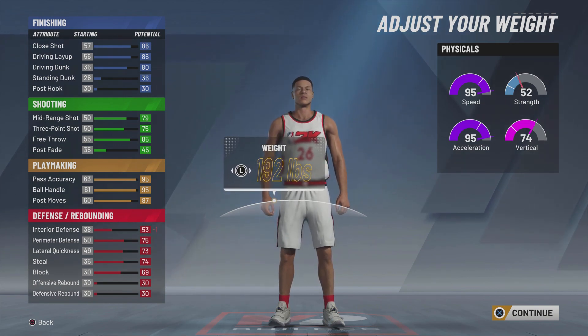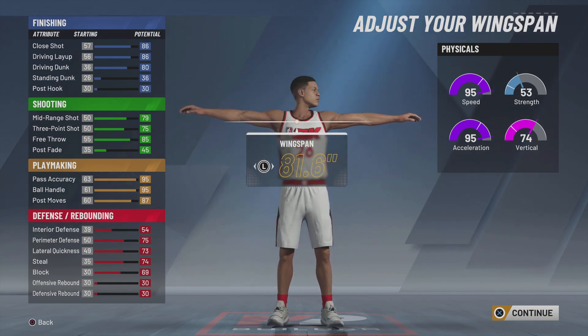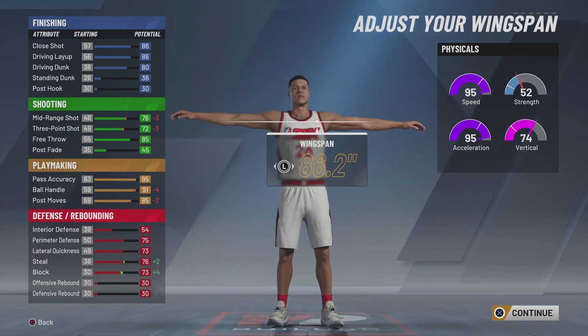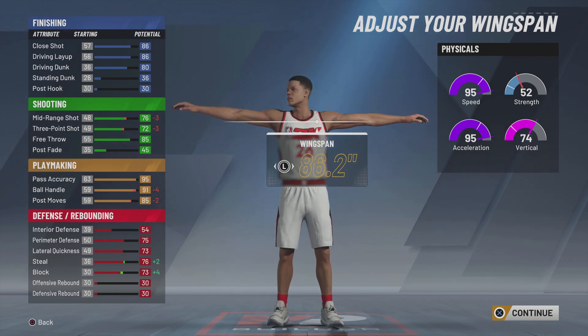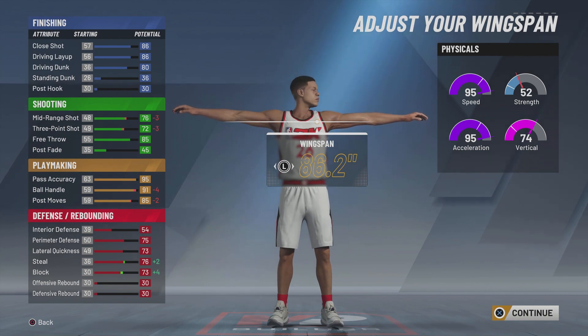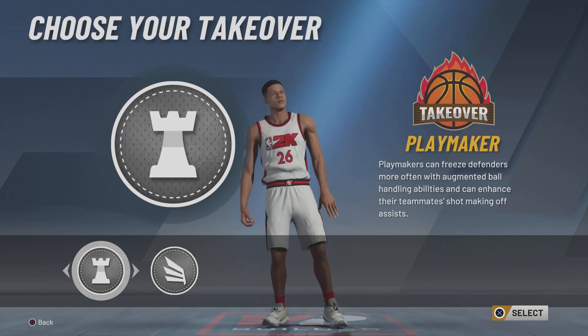The reason I like this build specifically is you can max out the wingspan and still get 86 ball control and still have 95 speed, which means you will be able to speed boost and play even better defense. You see his blocking and steals go up — one is a 76, the other is a 73 — but he still has 91 ball control and his three-point shot is still in the 70s, which is perfectly fine. He still has an 80 driving dunk, his mid-range is a 76, and 75 perimeter defense.